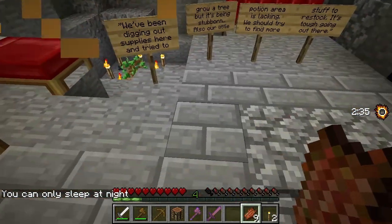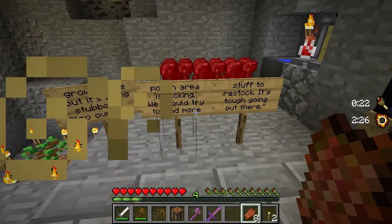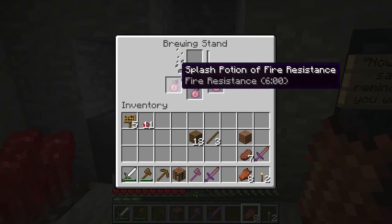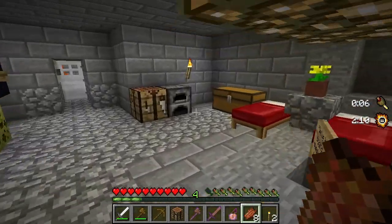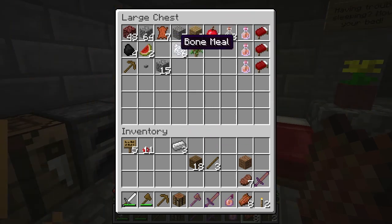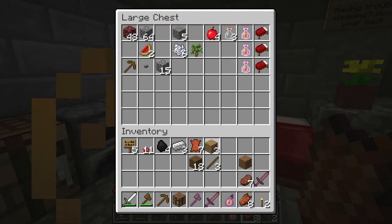You can only sleep at night, but I want to sleep now. We've been digging out supplies here and trying to grow a tree, but it's being stubborn. Also our little potion area is lacking - we should try to find more stuff to restock. It's tough going out there. Let us see - there's some coal. Fire resistance, I should definitely keep one of those on me. Mushrooms, fire resistance, bed, food, sapling - iron! Leather. We'll get ourselves some basic armor. Coal - that needs to become torches.